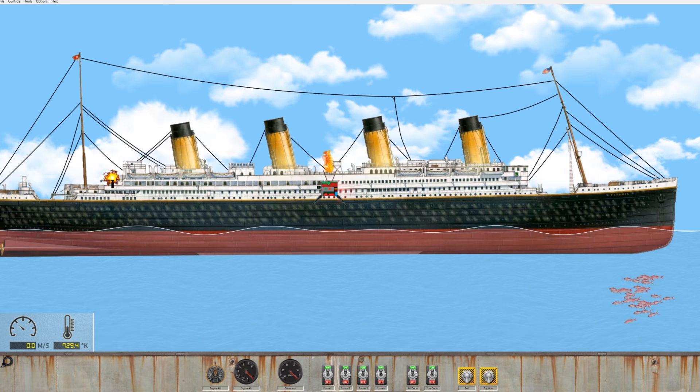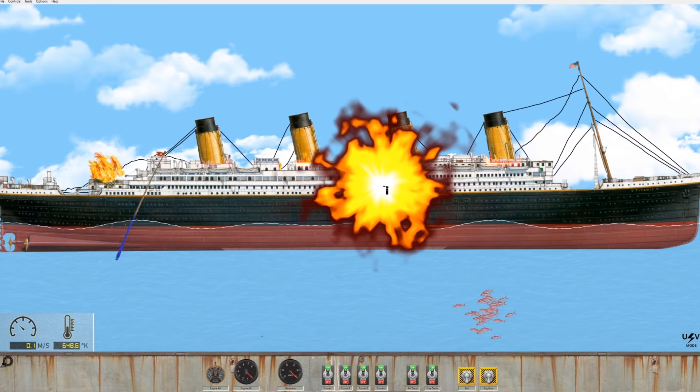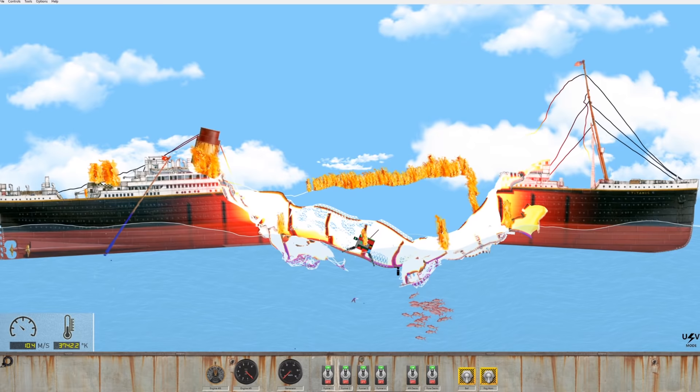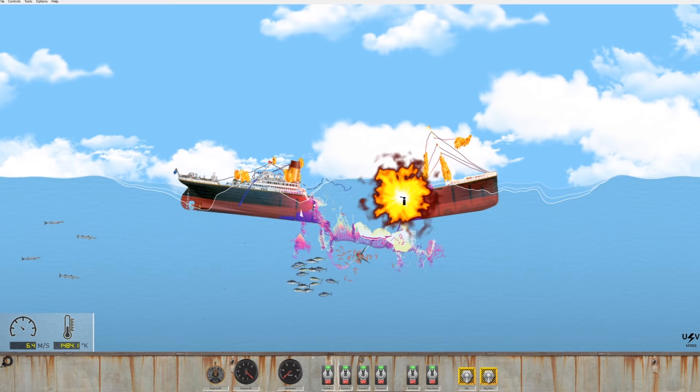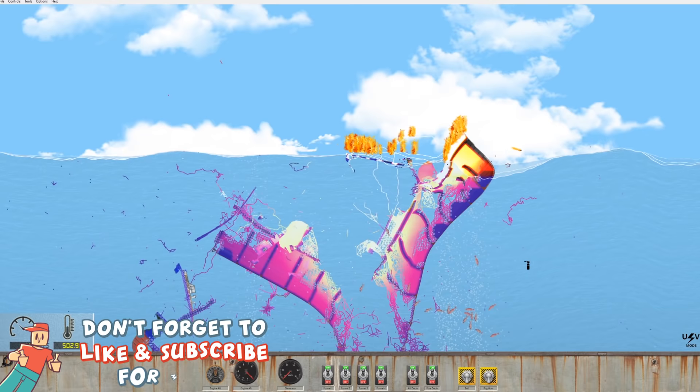We should probably increase the heat — let's see how hot it gets. Ultra violent mode on! Look at that — when stuff gets really hot it actually glows now. That is amazing, and look at the waves. Folks, this new feature is awesome! If you guys are excited for more Floating Sandbox on the channel, maybe hit that thumbs up button.